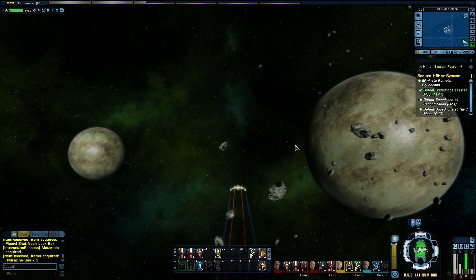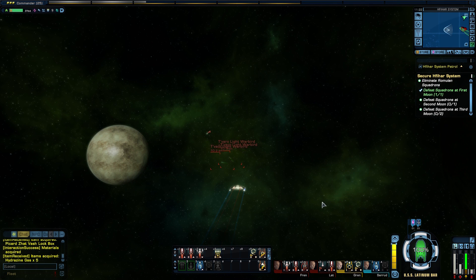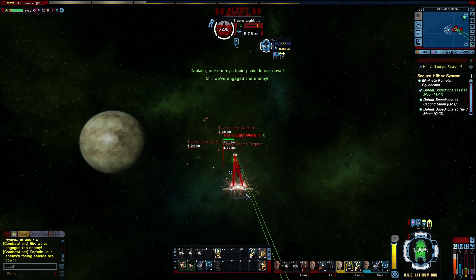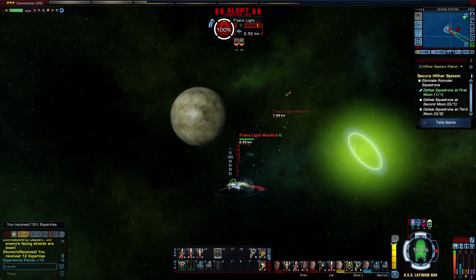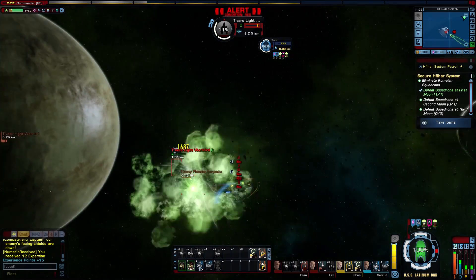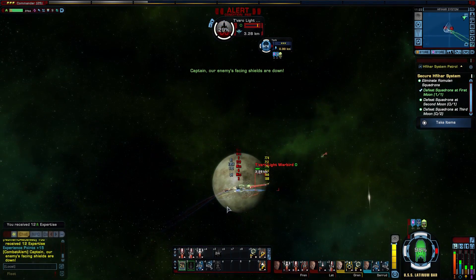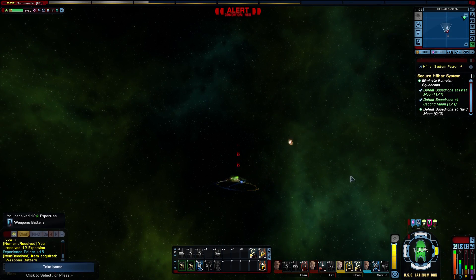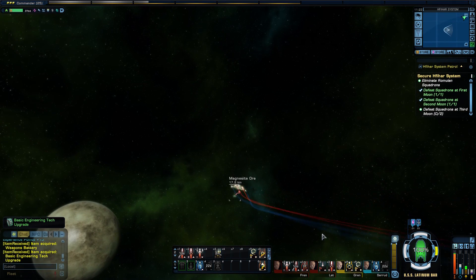Each one of these squadrons are at a different moon, and there's two at the third moon. Full impulse — lowering our speed, overload weapons ready to go. I really like my e-type proton weapons, and that's how I take care of the Reman squads. Unless these are actually Orions — no, no, they're Remans, I remember the bird of prey back there. Let's get some more ore.